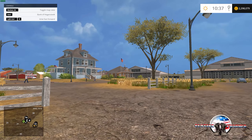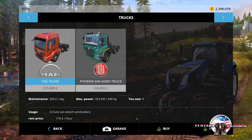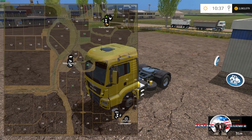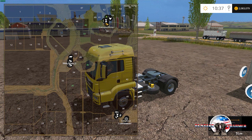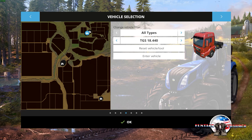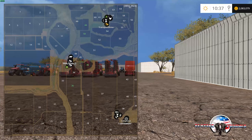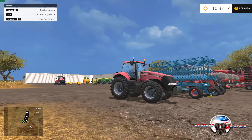Another thing we can do — let me just buy a MAN truck and I'll show you where it is. It's up in the top right corner near Transport Firma — that's the dealership. And let's reset it and we'll see where it resets to. It resets down to here — back to your main farm. Cool. There are some odd reset points in some maps, that's why I wanted to check that.